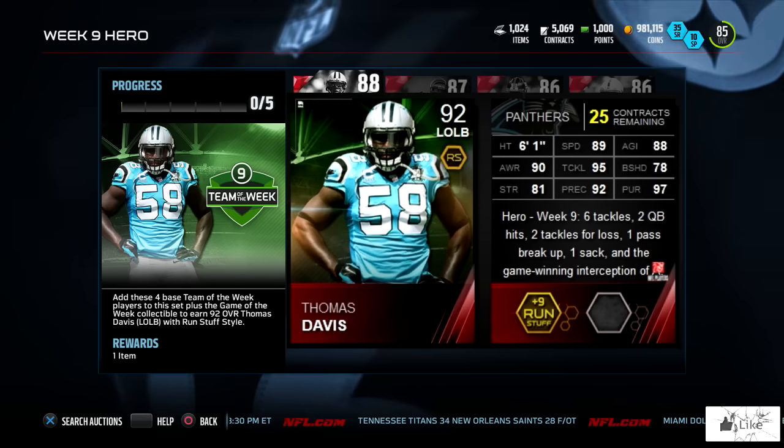Thomas Davis had six tackles, two QB hits, two tackles for loss, one pass breakup, one sack, and the game-winning interception off Aaron Rodgers. He had a very busy week and was well deserving of the hero item here in the sets.